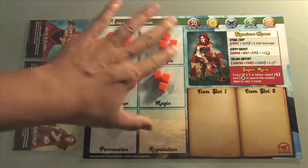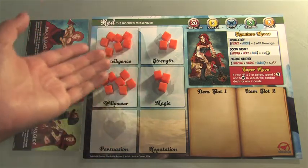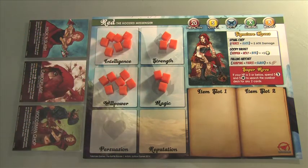A good practice is to take a look at your character card. For Red, her ability is intelligence, and her super moves use intelligence and willpower, so you should probably distribute traits more biased towards her abilities. That said, I wouldn't put everything there because there might be items or action cards that utilize magic or strength — things Red isn't focused on — so you want to keep those available.